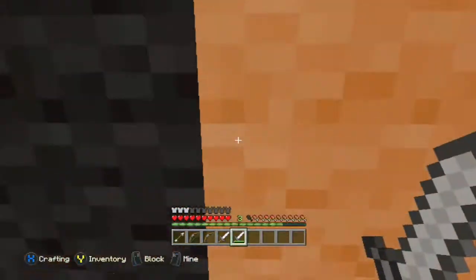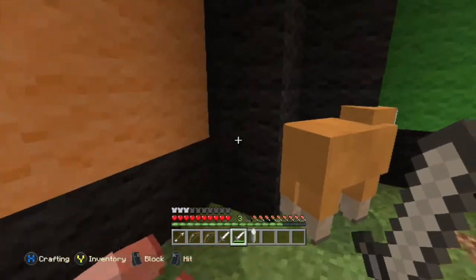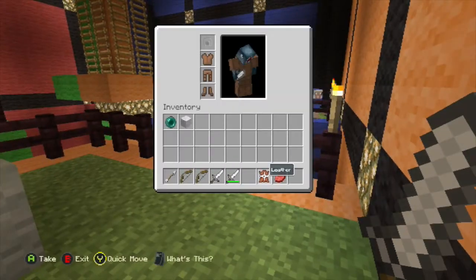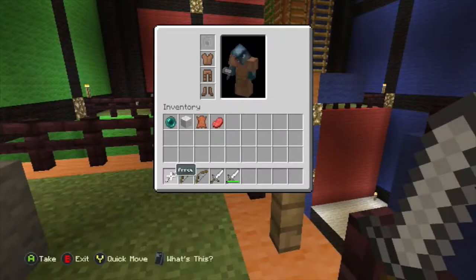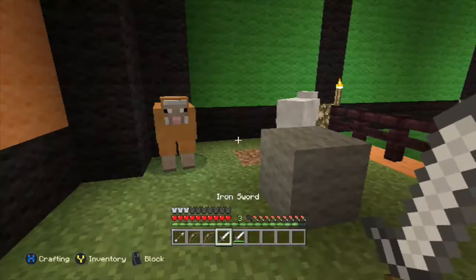I'm going to show you now. I'm going to slaughter this cow right here — you can see how it now has durability taken off. And I'll slaughter one of these sheep too, get all this loot. Now we're going to repair one item using another.